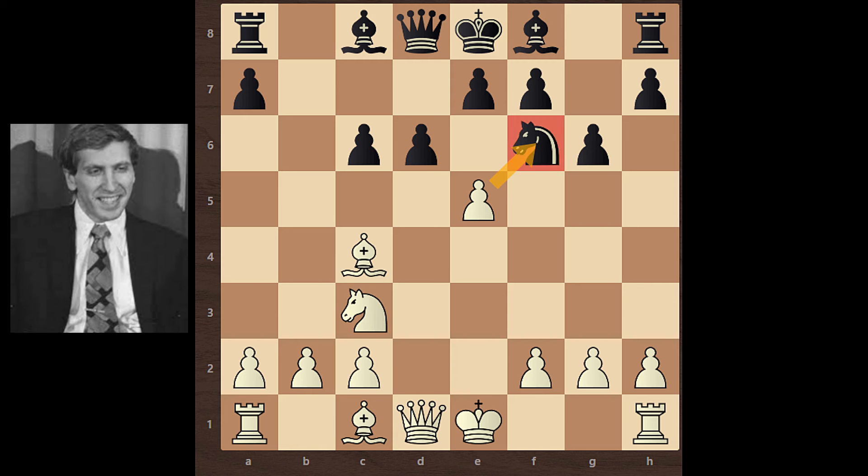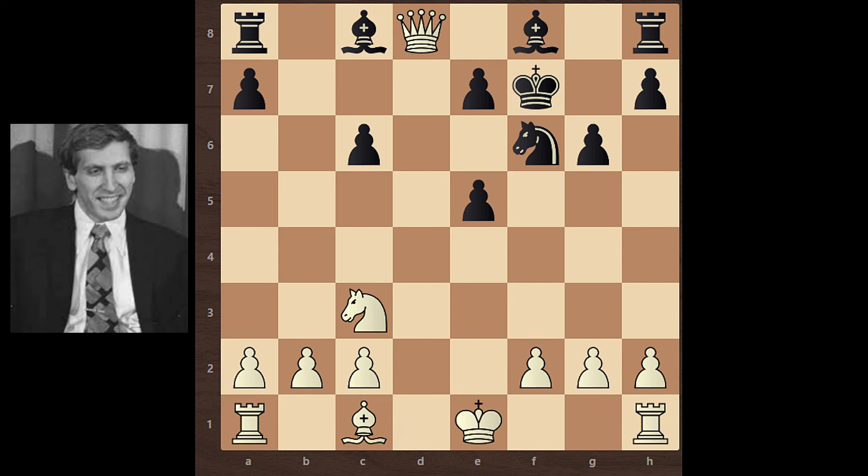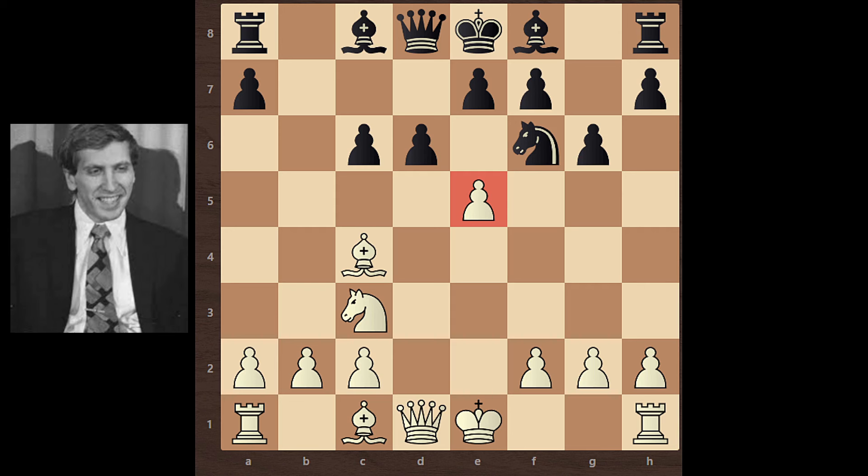But black can't take this pawn — not because of Queen takes Queen, but because of Bishop takes F7, which comes with check. So black has to take this bishop, and after King takes Bishop, Queen takes Queen, and black would lose his Queen. So black can't take this pawn.